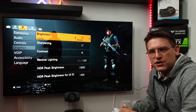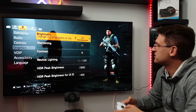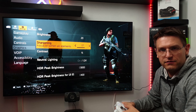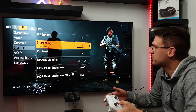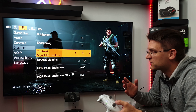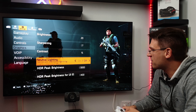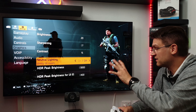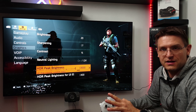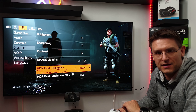When it comes to the HDR settings, the Division 2 offers a lot. We have the brightness slider, which is responsible for the overall brightness in the game. We have a sharpening slider, which softens or sharpens objects. The contrast slider is very helpful to set the picture as you like it. The neutral lightning switch is a very handy feature. We also have HDR peak brightness settings and HDR peak brightness settings for the UI elements.